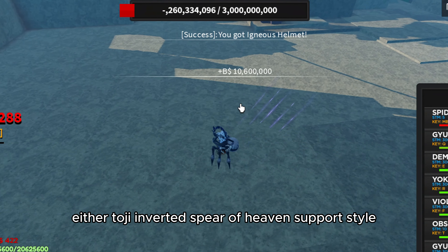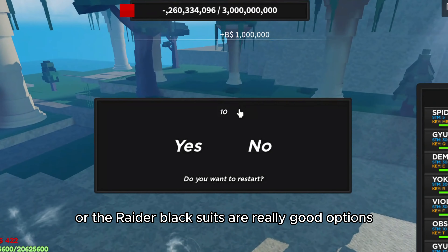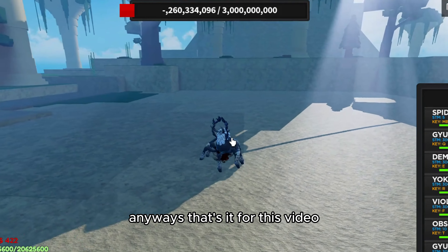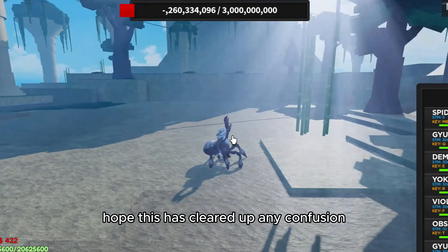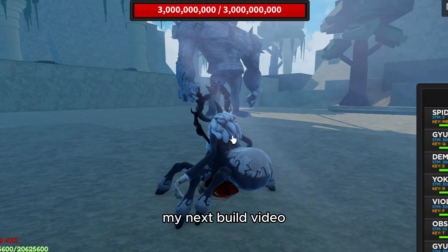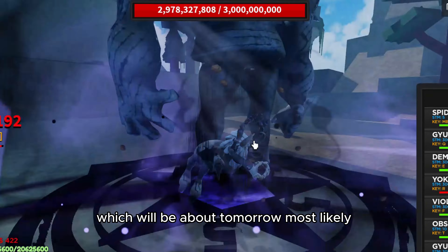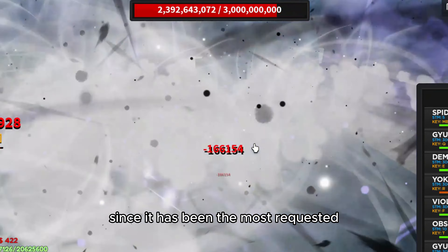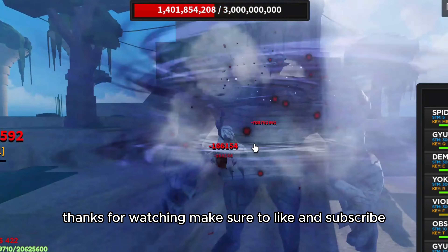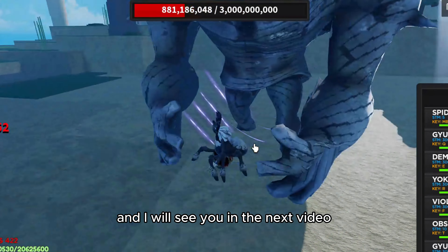Either Toji Inverted Spear of Heaven support style or the raider black suit are really good backup options. Anyways, that's it for this video — hope this has cleared up any confusion regarding the best support style. My next build video will be on the best sword build, coming out most likely tomorrow since it's been the most requested. Thanks for watching, make sure to like and subscribe, and I'll see you in the next video.